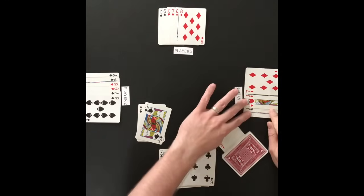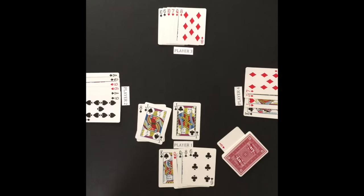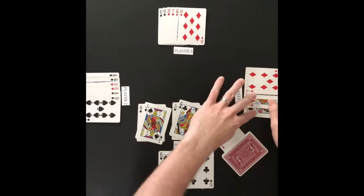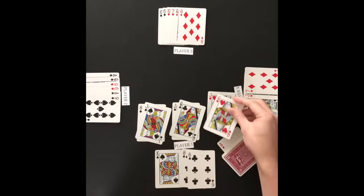If an attack is successfully defended, another attack can be made, but the new attack card must be the same rank as a previously played card. Here, player 4's second attack must be an 8 or a jack. Once player 4 is done attacking, the player left of the defender gets a chance to attack.